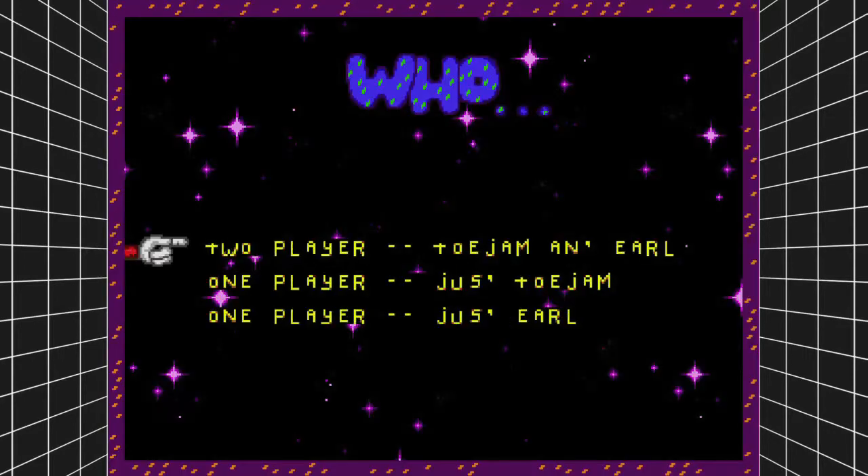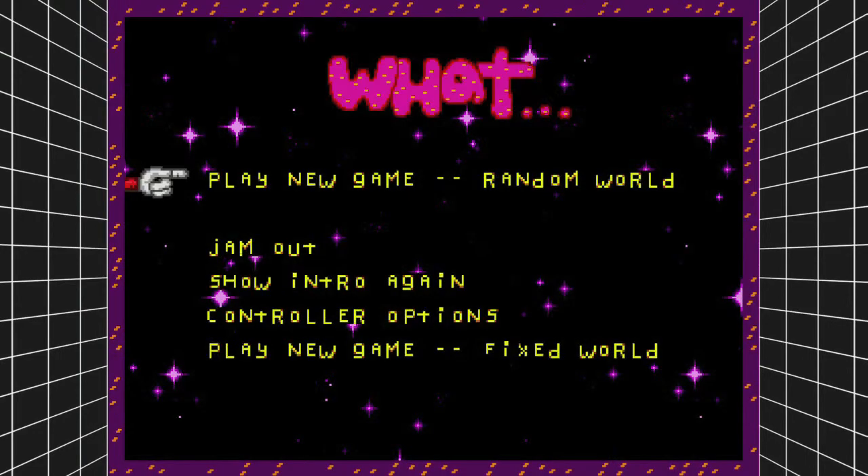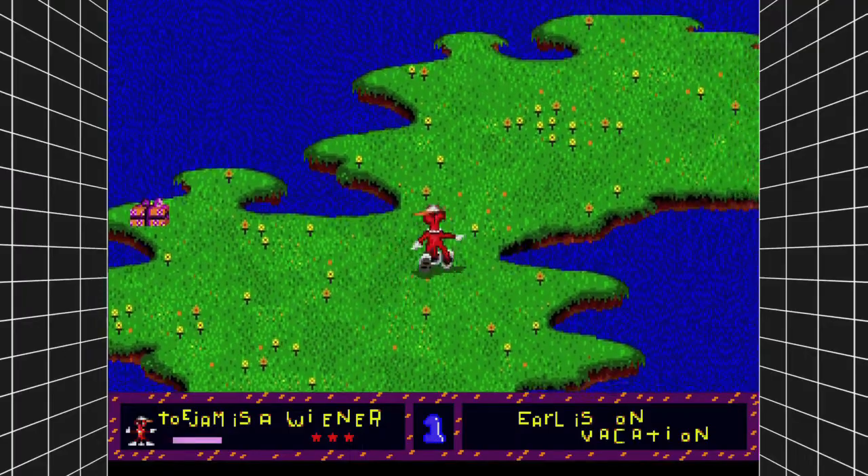When you start up the game, make sure you pick one player, just ToeJam, and make sure you pick the fixed scenario. So just go play a new game, Fixed World — this will make sure you have no randomness to it.